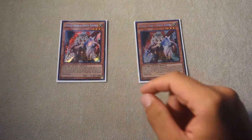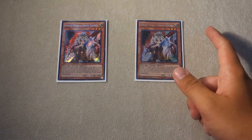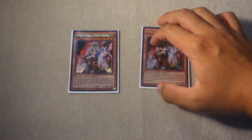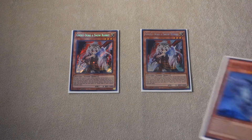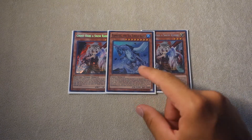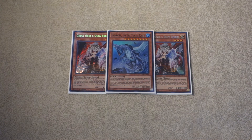For the side deck, we play two copies of Ghost Ogre and Snow Rabbit — a very good card against a lot of decks. It pops majority of problem cards in the meta: it pops Barrage, it pops Diagram, all those good cards. Another card going second that we side in is Gamma the Magnet Warrior. And I feel like every time I lose, I get Kaijued, so playing Kaijus this format I think is very good.